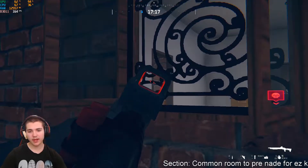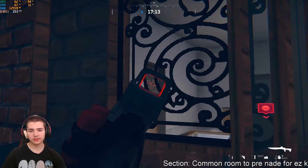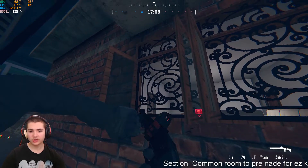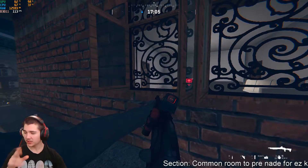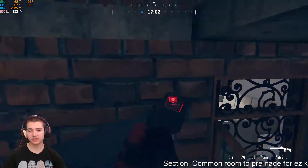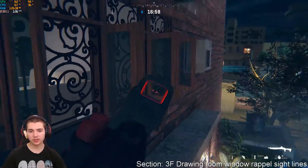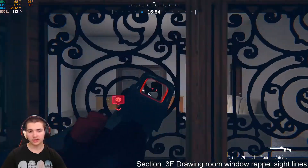If the bomb isn't in the back room, there's almost always going to be a defender in there, so I always just pre-nade this room as a safety precaution. The amount of times I get an easy kill just by pre-nading that room is ridiculous. If there's someone hiding in the drawing room as well, you can just come around and get an easy pick.